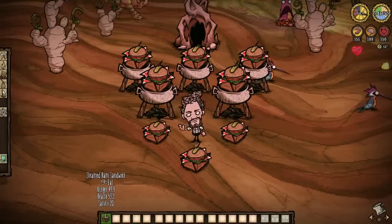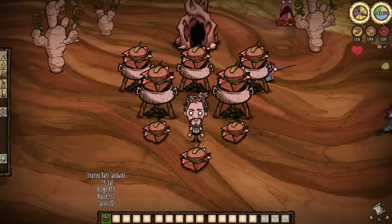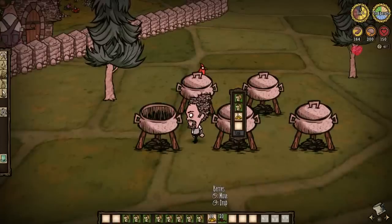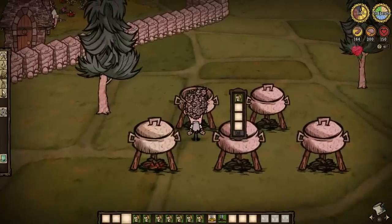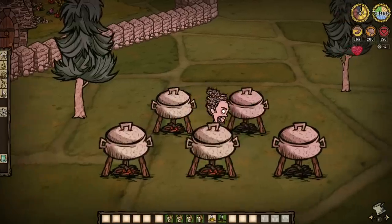This mouth-watering meal will net 40 health, 37.5 hunger, and 15 sanity a munch, and is really, really easy to make as well. So stuff your face. And why not wash it down with a cup of tea, mate? Same deal with the recipe, only this time there is no ice.